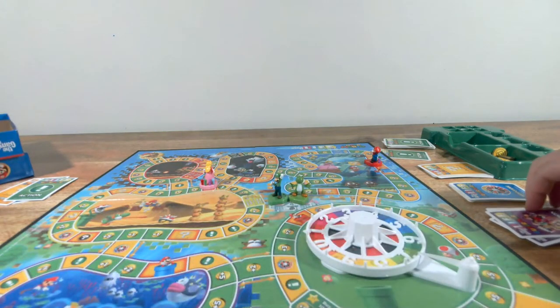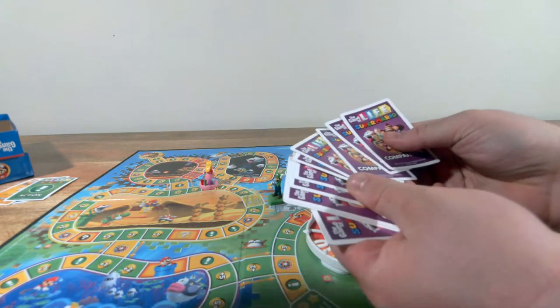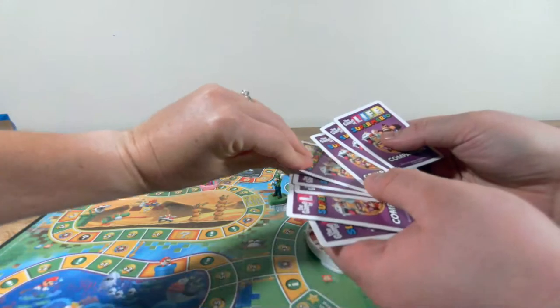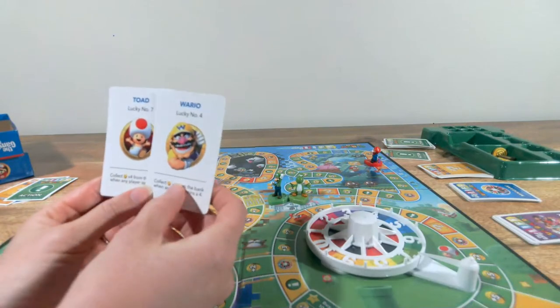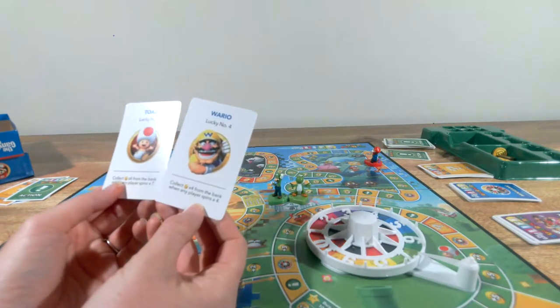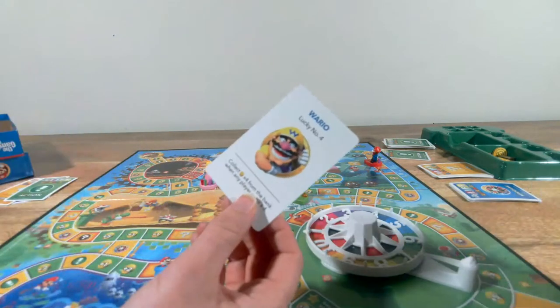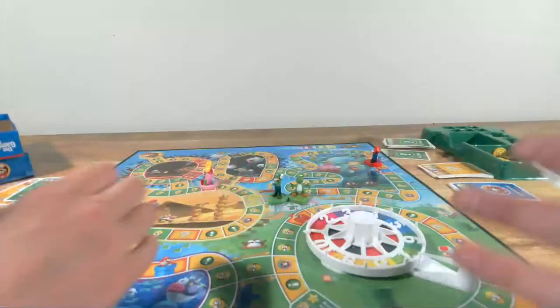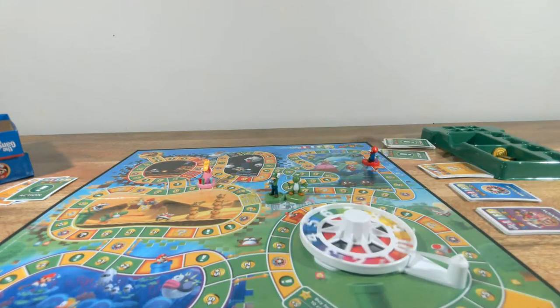Companion cards: draw two, keep one, and place it face up. I got Wario and Toad — I get to pick one. Collect four from the bank when any player spends seven, or collect four when any player spends four. I'm going to keep Toad, because Toad is pretty awesome. Then I roll a four — one through four — and I land on a star space. I do have enough — I'm buying the blue star! We are tied up with stars, and I am going to head to Bowser's Castle.